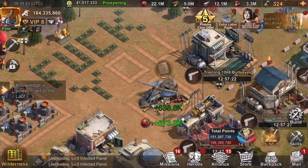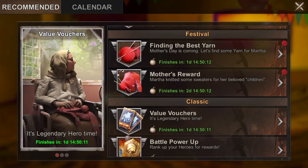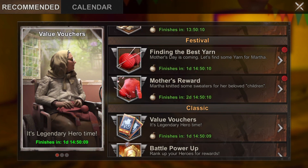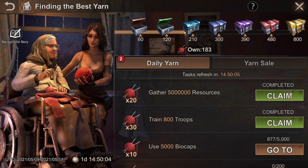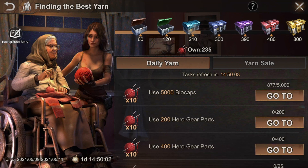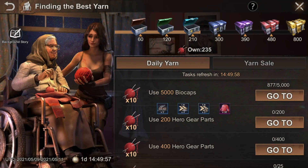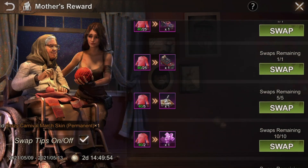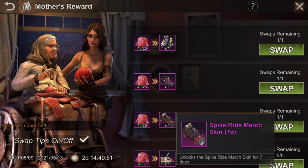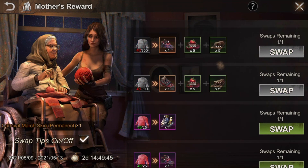Before logging off I'm gonna show you this new event. We also have Mother's Day - you can claim some rewards here and you get this Sweater of Love. You can exchange that for one of these rewards. I could go for the seven-day march skin, but I want to risk it all.